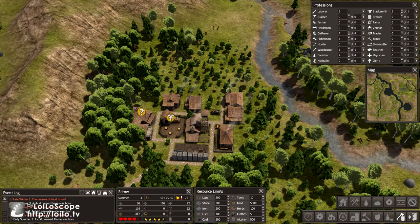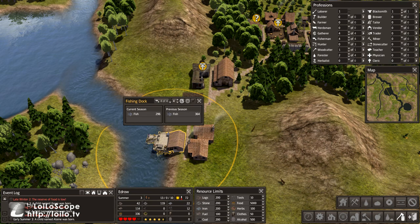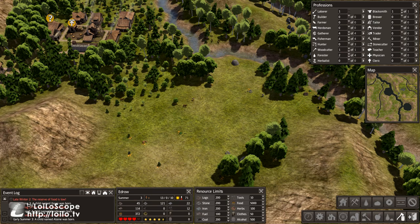The deer's in our circle and of course we don't have anybody to hunt them. We're doing alright for food, so we don't need that deer food right now. We were able to get a little less than 400 fish last season. We're already at 300 this season, sitting in the summertime, so we're definitely going to hit a lot more fish.